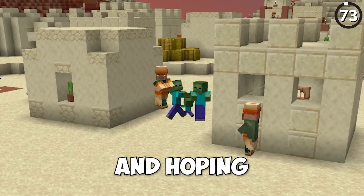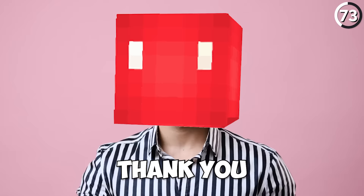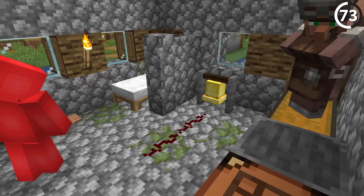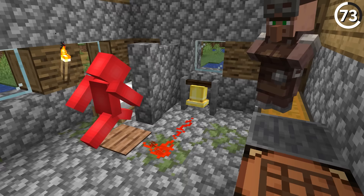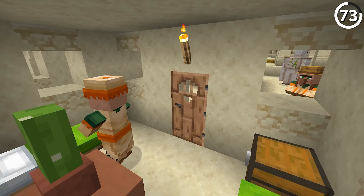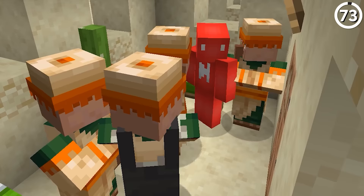Instead of just heading off to bed and hoping that your villagers make it through the night, let your villagers know by ringing the village bell that you placed conveniently next to your bed. The bell isn't just there to notify you — it can also be triggered by redstone. With a simple pressure plate set up like this, we can ring the bell once at night for the villagers to run into their homes, and then once again to make sure they stay in their houses a little longer in the morning. That way, any zombies that are outside can burn away, and we'll all be safe indoors.